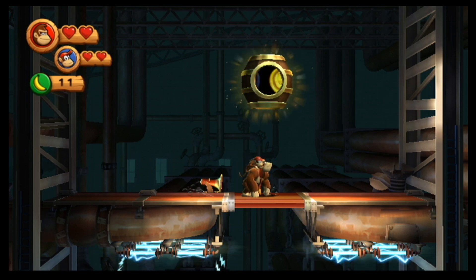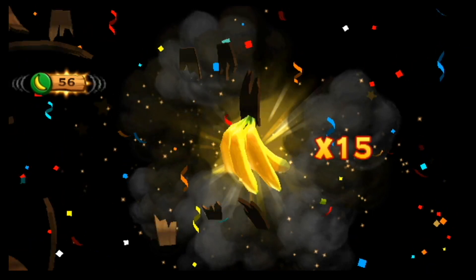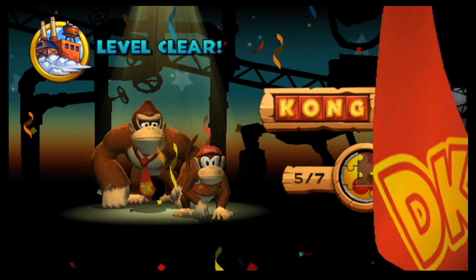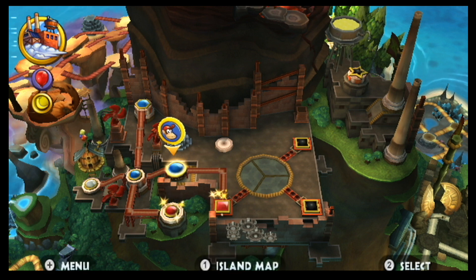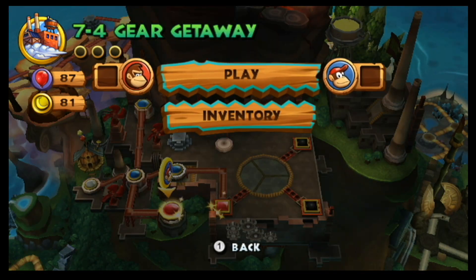Alright, let's see. Bananas! So that's going to open up Cog Jog — that's the fifth level. We're going to go Gear Getaway first. Gear Getaway sounds like a Rocket Barrel level, if I had to guess.